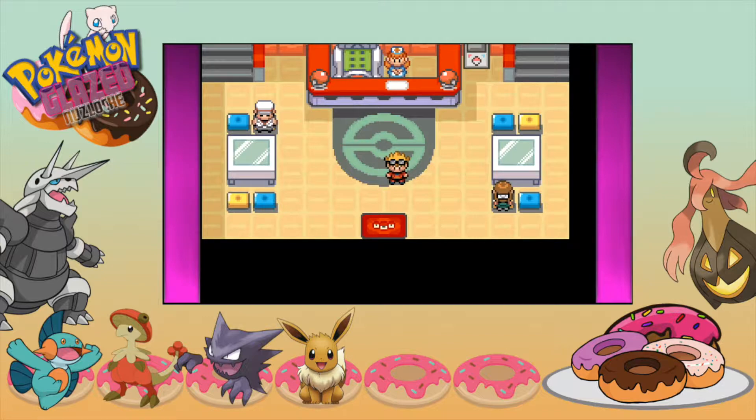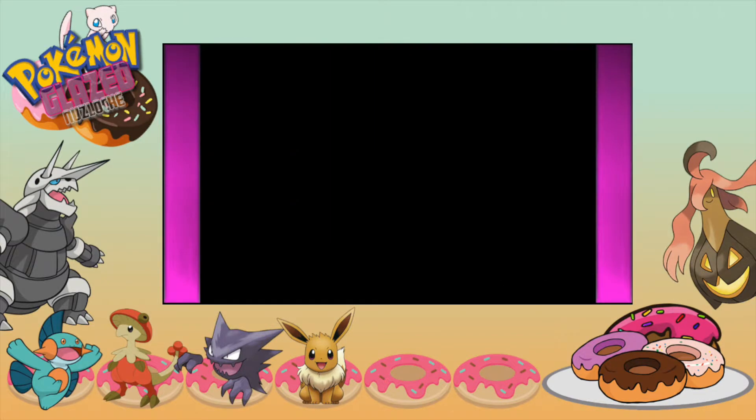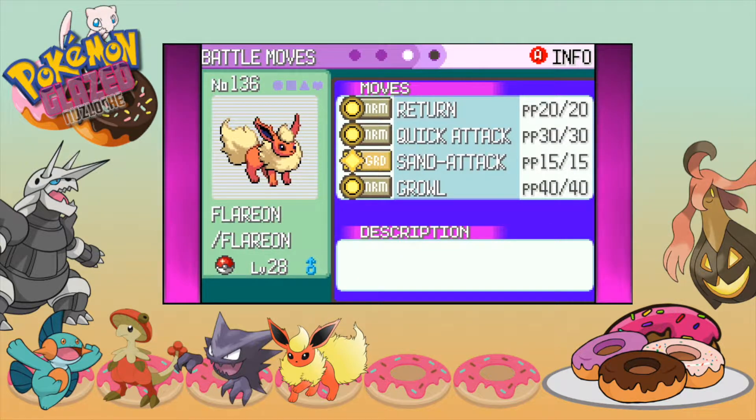I did some grinding and we also have a lot of money right now. First off we have Flareon — we will give it a new name later on, so just Flareon for right now. Flash Fire ability, Naive nature, holding no item, rocking Return, Quick Attack, Sand Attack, and Growl.